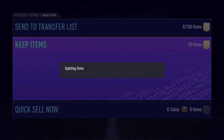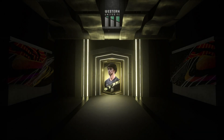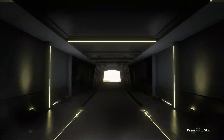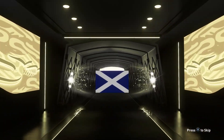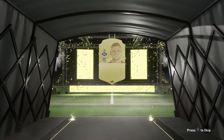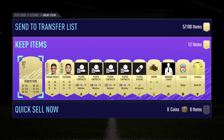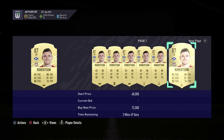Now we're gonna get into our Rare Gold Pre-order Pack guys. We get Andrew Robertson, Liverpool left back. I hope he's tradeable guys. We also get Ferran Torres as well. Let's see how much Robertson is going for.